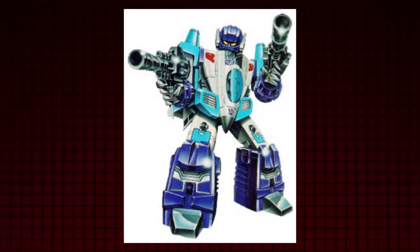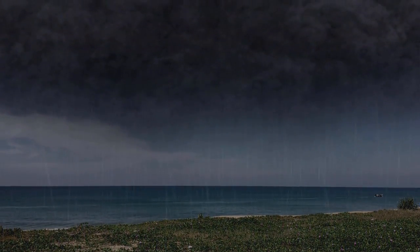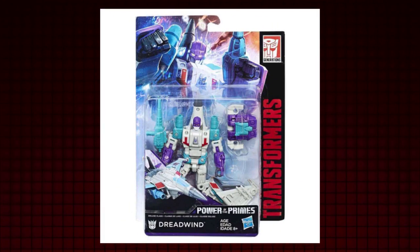Dreadwing was originally a 1988 Powermaster toy who can combine in jet mode with Darkwing, and he's also a ray of sunshine — if that sunshine was an army of rain clouds. This socially awkward Decepticon will come to any party and make everyone feel depressed.